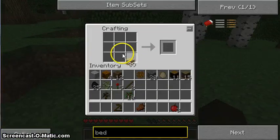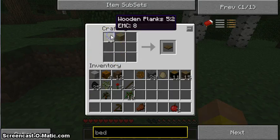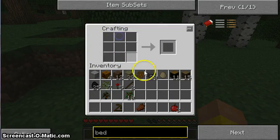So, we've got enough planks, we've got enough sticks. Let's make ourselves a small axe — actually, let's make a stone one. We actually do have enough stone. Stone axe!